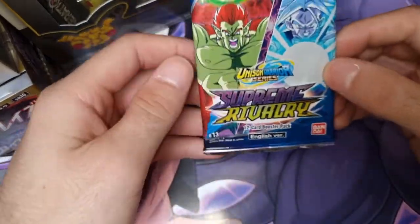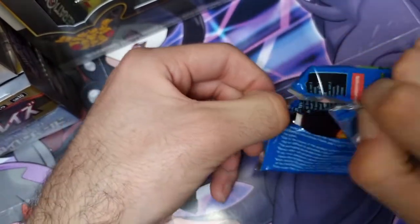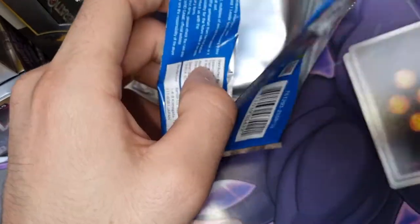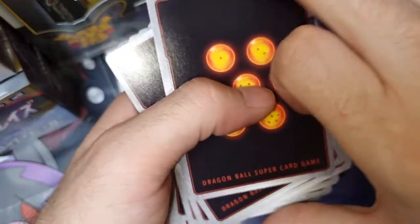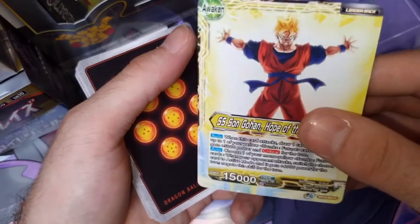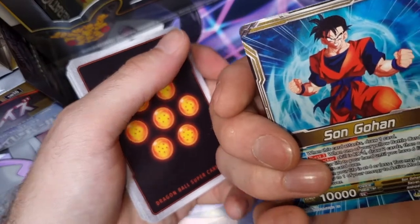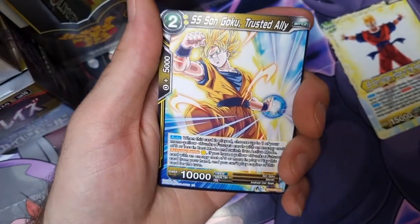We've got one pack left - Supreme Rivalry. Once again we've got these weird cards. Let me take that one out and look at it - I just don't understand. It's obviously not a misprint because we've had quite a lot of them now. So it's Sun Gohan on one side, and Super Saiyan on the other - so does it just turn Super Saiyan? That's the normal version of him then you go Super Saiyan. I'm not sure, don't quite know what's going on there, but it's interesting to learn about.